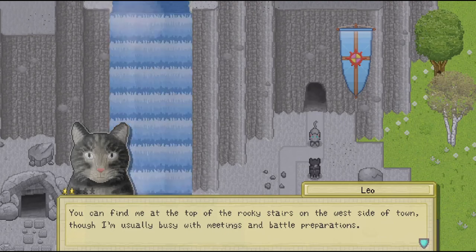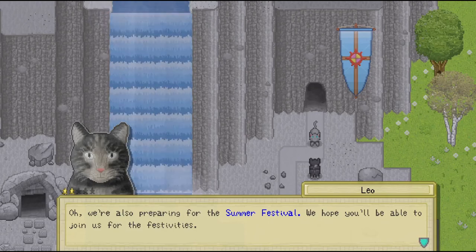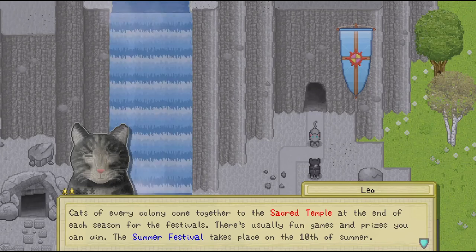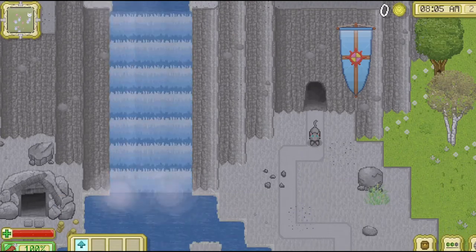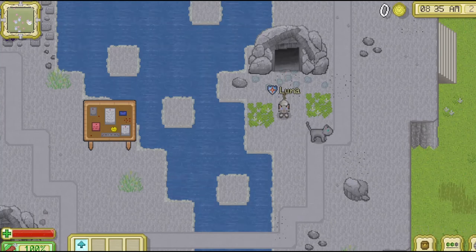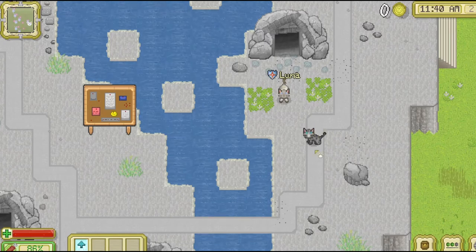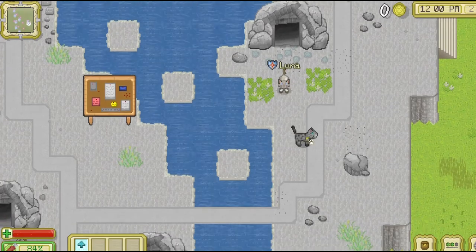You can find me at the top of the rocky stairs on the west side of town, though usually I'm busy with meetings and battle preparations. We're also preparing for the summer festival — cats of every colony come together to the sacred temple at the end of each season. The summer festival takes place on the 10th of summer. Welcome to the mountain domain, Luna. I think this is as good a time as any to go and change our fur colour. We are back and we actually have the correct fur colour now — she is a grey tabby Bengal type thing, with some spots and stripes, which I think is adorable.